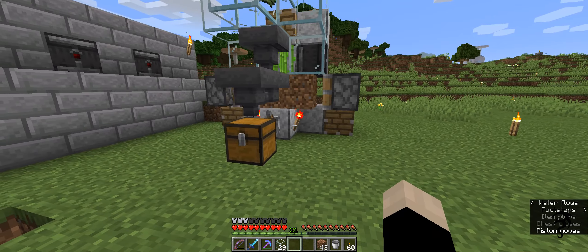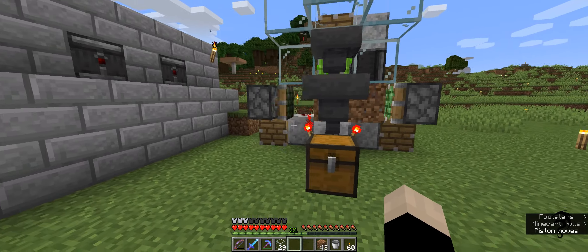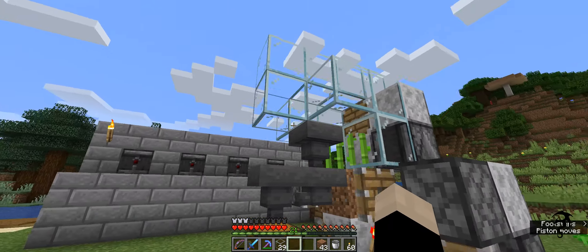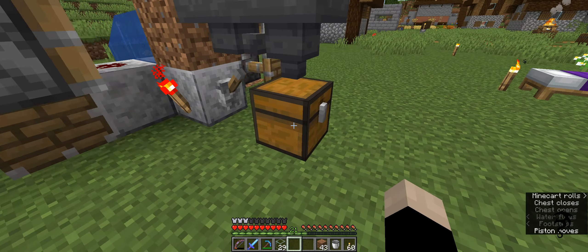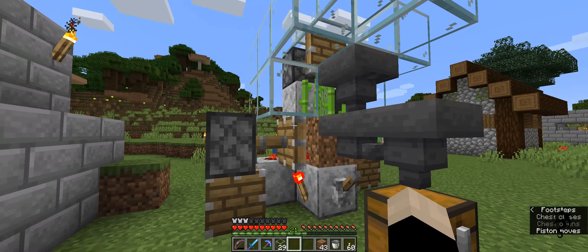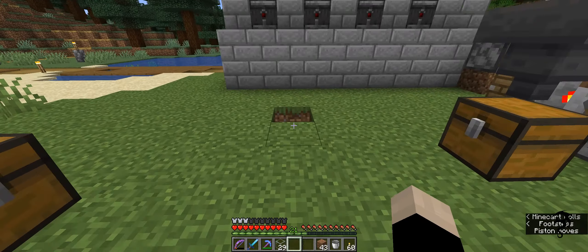Now, all we need — if you're doing sugarcane, you're going to be using dirt. If you're doing cactus, you're going to be using sand. If you're doing bamboo, you're going to be using dirt. Again, I recommend this farm for bamboo. This is more than efficient, y'all.